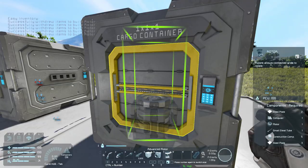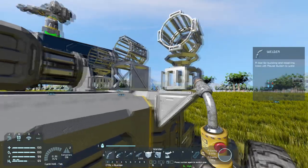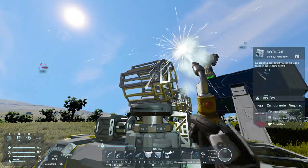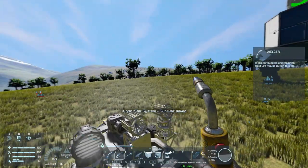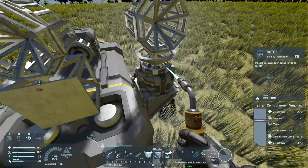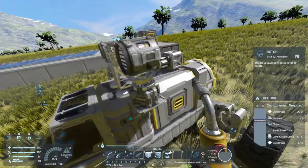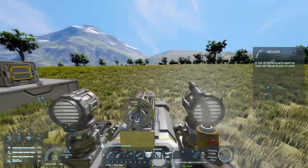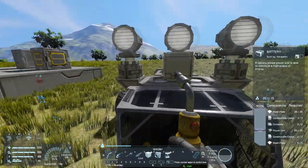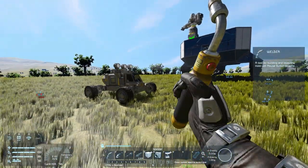We'll grab three spotlights and some small rotors with plenty of material to play with and weld it all up. I didn't want to put them directly side by side, as the ship would probably collide with itself and be a sacrifice to the almighty Clang — the community's joking name for the god of bad physics. We want to avoid that. The rotor part is done and we just need the fixed forward-facing one in the center.